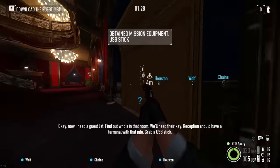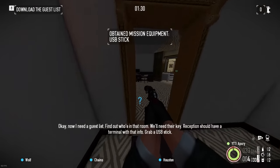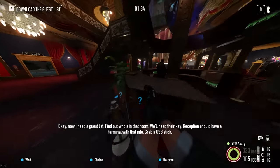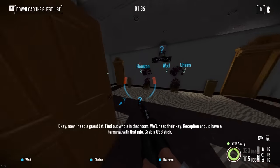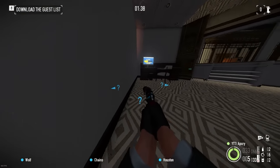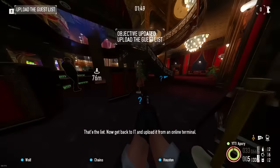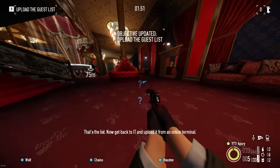Okay, now I need a guest list. Find out who's in that room — we'll need their keys. Reception should have a terminal with that info. Grab a USB stick and pull the list.